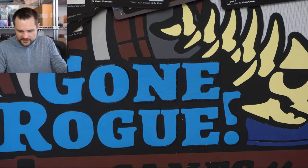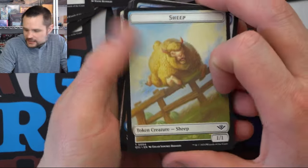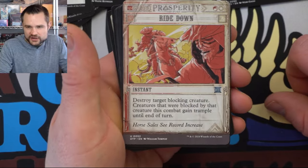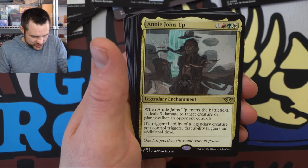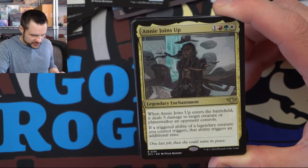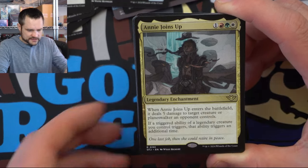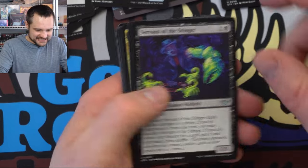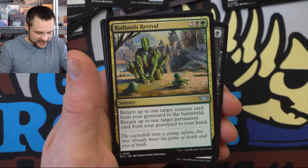That's like our third or fourth duplicate Freelancer Commander already — unfortunately these suckers are going to be the duplicates I just take out of my pool so I don't have to look at them again. Quick Draw — that's like our seven-billionth. This is a fun little card though — destroy a blocking creature and it still does damage. We have Annie Joins Up — enters the battlefield, does five damage to a target creature or planeswalker an opponent controls. If a triggered ability of a legendary creature triggers, that ability triggers an additional time. Do we get Annie to actually go with it? No, we do not have that color combination yet. Good old death touch for two mana — acts as a deterrent. Shooting the Sheriff — killing some stuff. We have Badlands Revival — a fun little card.